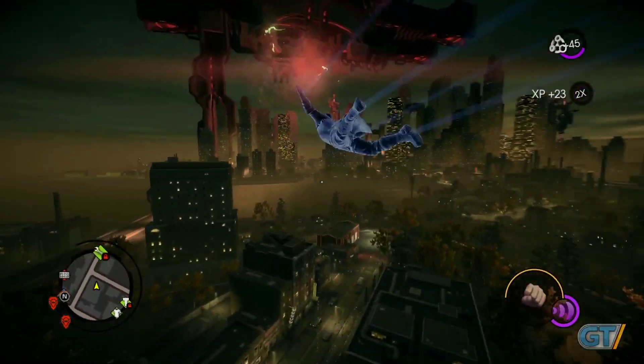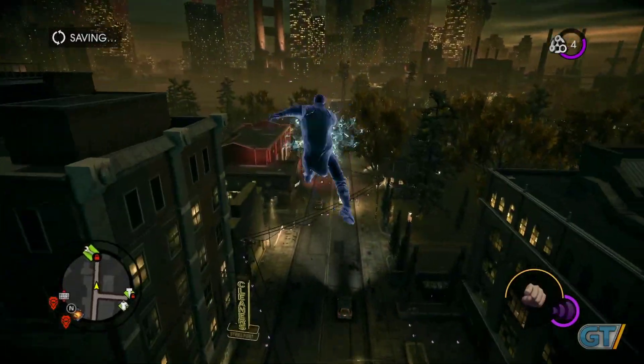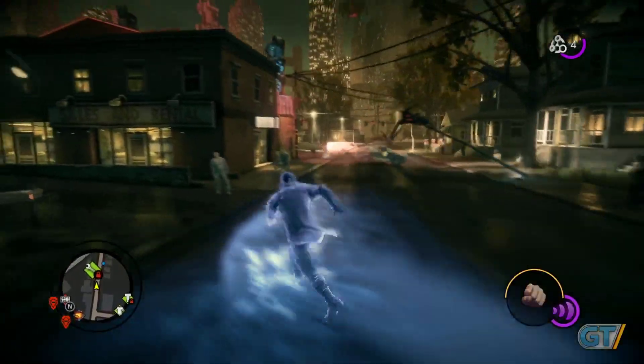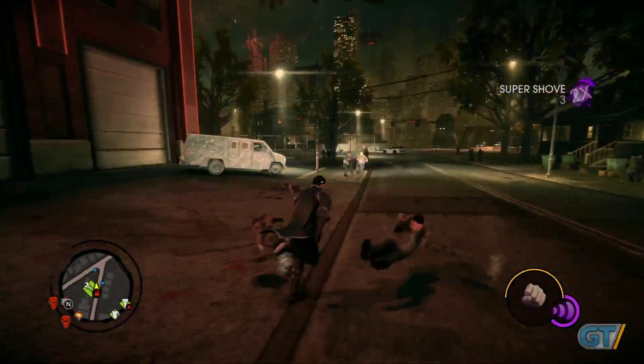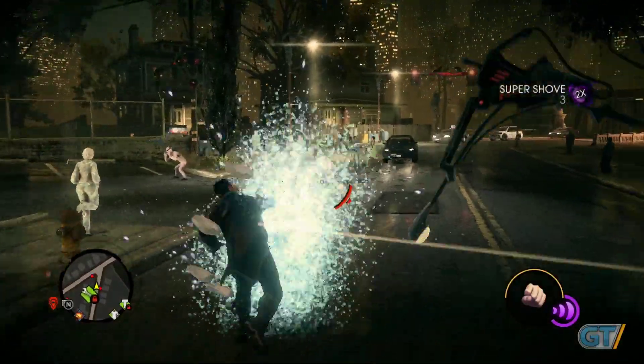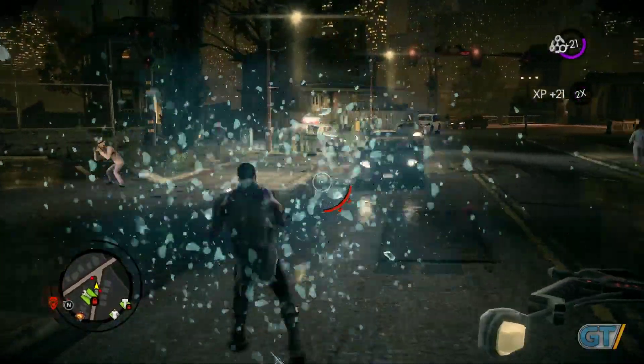Now we're going to show you another one of our superpowers. This is called Blast. This will freeze anything that it comes into contact with. So if I want to shoot these pedestrians up here with Blast and freeze them solid, I can walk up and shatter them into a thousand pieces. You can also freeze cars and kick them and send them sliding.